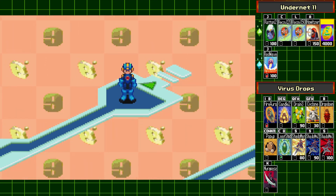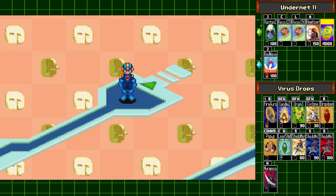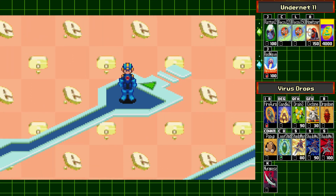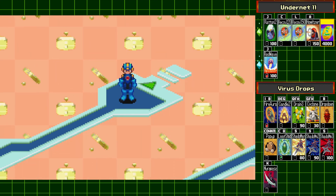Other than that, he supposedly can also use the Muramasa chip as an attack, but I tried — I fought against him many times and I've never seen him do it, so I don't know if that's quite the case.